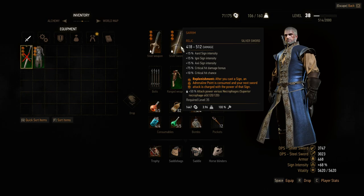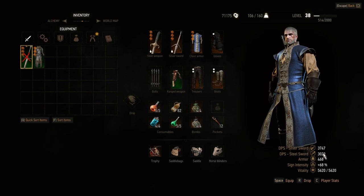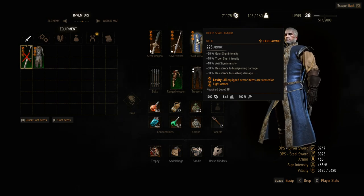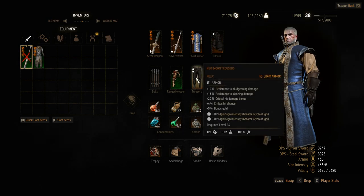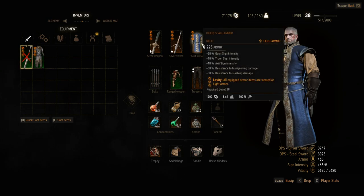What I've done is changed my rune words to Replenishment — you can read the tooltip. When I cast a sign it's going to make my sword attack assuming I have adrenaline points; my next attack will be imbued. I went with Igni just to toss some stuff around and my DPS is still super high — this actually increased my DPS a lot. I don't know why, because looking at the statistics all I see is armor and sign intensity, but it did drastically increase. And I put Igni runes that I had saved up into my armor.